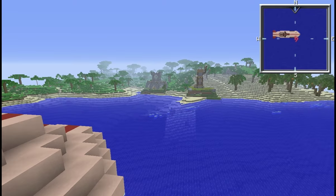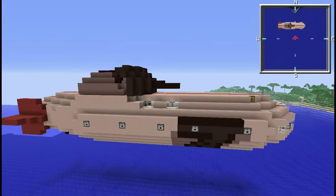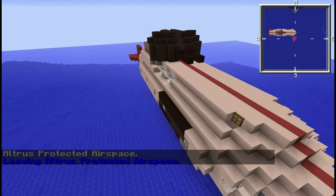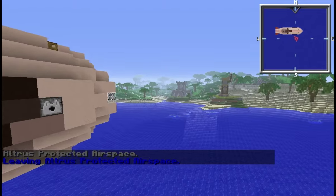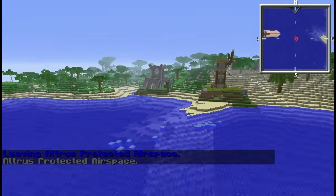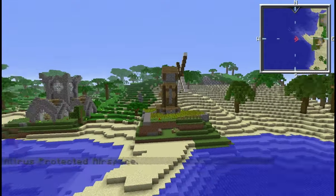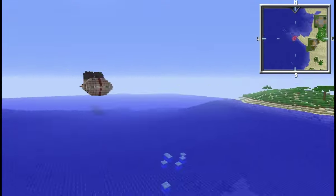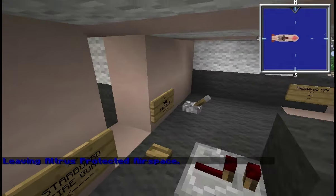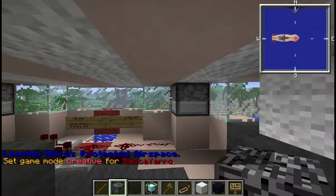Here's the ship we're going to be using to test it - it's an old-fashioned artillery ship. It's kind of outdated technology at this point but it'll do for our purposes. I'm a traditionalist. We're going to be testing it against Altrus protected airspace. I just copied the regions file from the survival server so I'd be working with the actual regions file, and then added a few buildings. I've taken out about three-fourths of the propellant so that I could hit something this close.